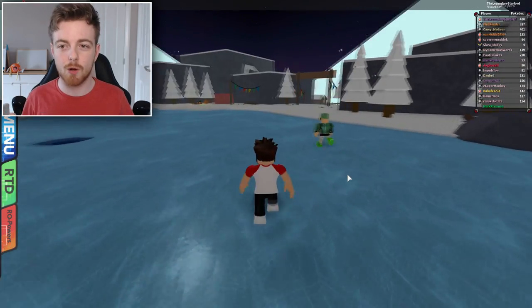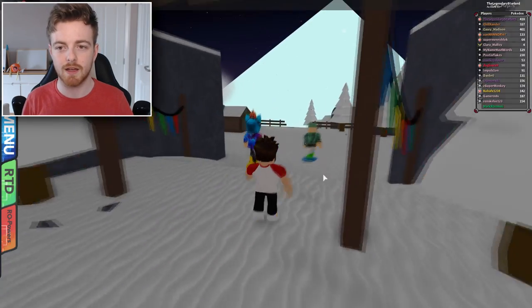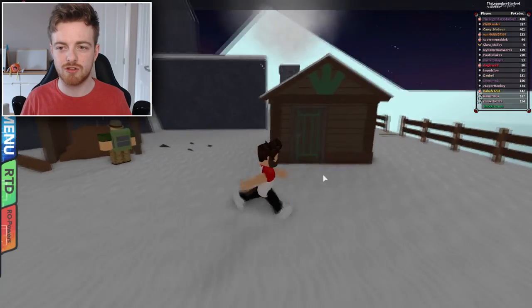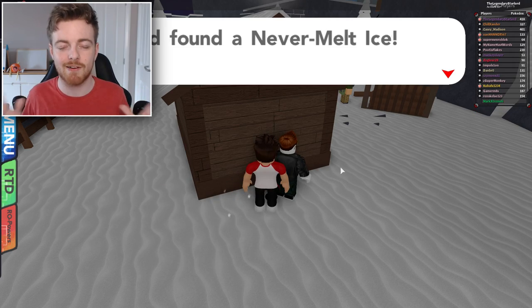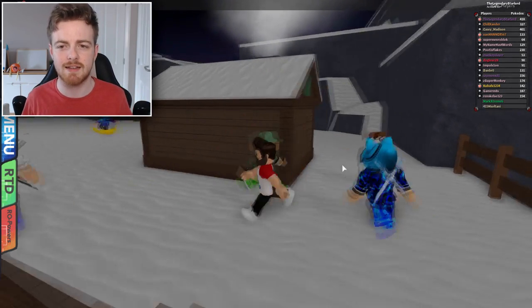We're going to go back to where we started at the beginning of the video on our hoverboard. See this little shack here? What you want to do is go behind it, and then you'll see another Pokeball. Many people may not think to search there, and that item is Never Melt Ice. I don't know what it does.